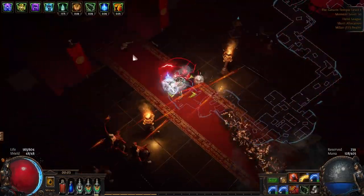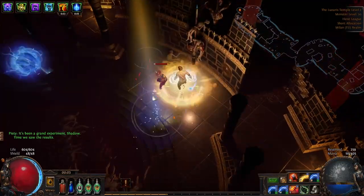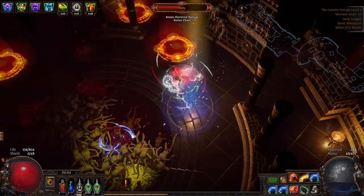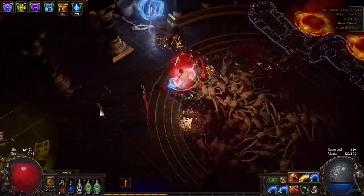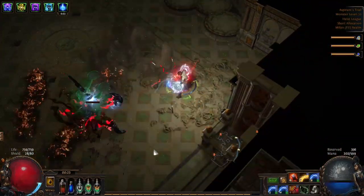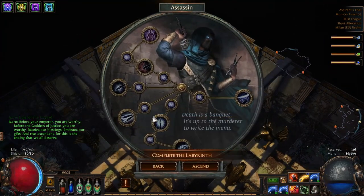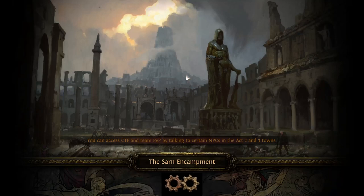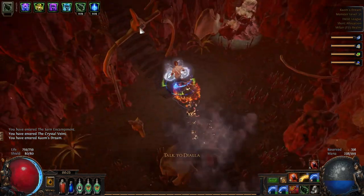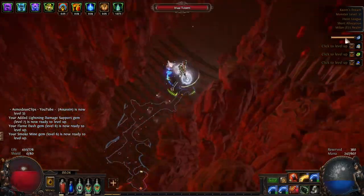As you can see, I have Arc with the setup I mentioned, plus Dash or Flame Dash linked to Arcane Surge, and Wave of Conviction also linked to Arcane Surge for decent single target damage. After killing Malachai, you want Hex Touch support — previously known as Curse on Hit — and put Conductivity with Hex Touch on your Wave of Conviction to double-debuff the target. We're also using Smoke Mine for maximum movement speed. The source of Elusive for now is the passive skill tree; the Assassin ascendancy Elusive node comes from the last Uber lab.